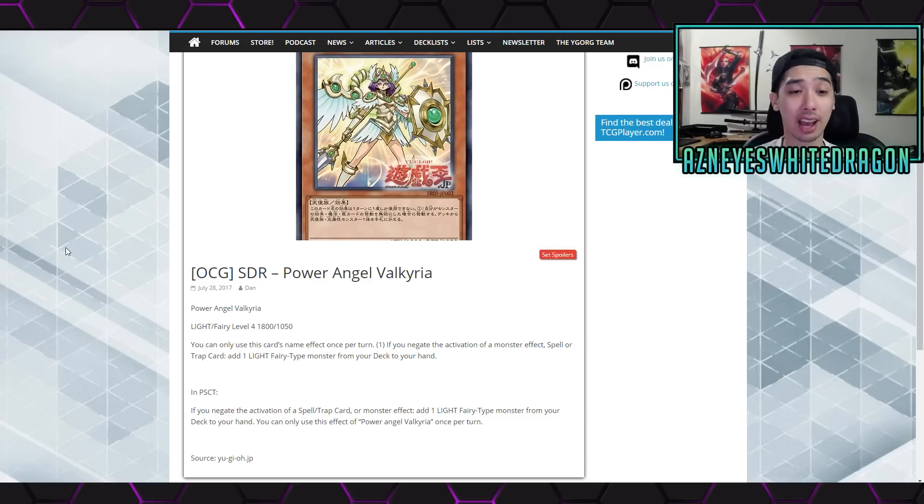It's a new level 4 fairy with 1800 attack and 1050 defense. It says you can only use this card's name effect once per turn - if you negate the activation of a monster effect, spell, or trap card, you get to add one light fairy-type monster from your deck to your hand.